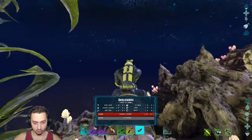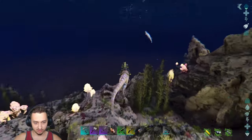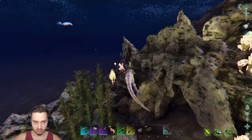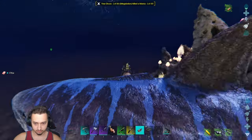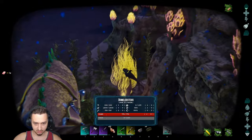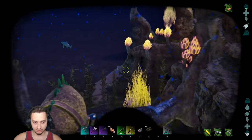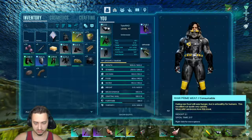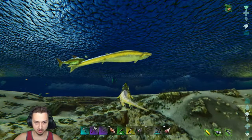Oh, what do we got over here boys — a Basilo! Level 72, not too bad, we might be able to get over there. He's a passive tame so we need to get some kind of prime fish meat but I'm not really sure how. What do we got down there — some big boys, a Plesiosaur, a Dunkleosteus! All kinds of stuff coming out over there. We have to hand feed this guy prime meat — I think he likes a couple other things but prime meat's the closest one we have.